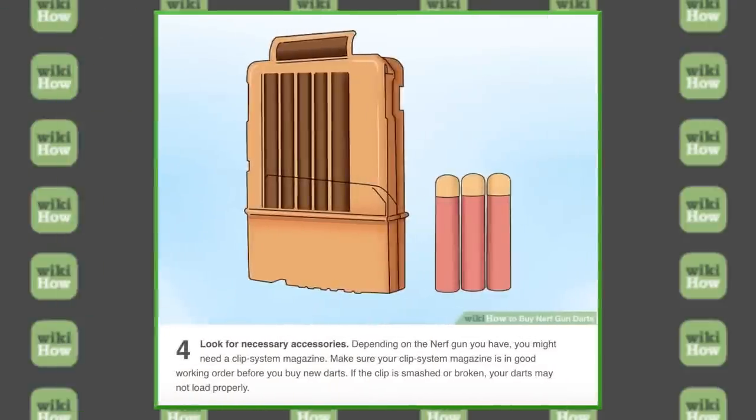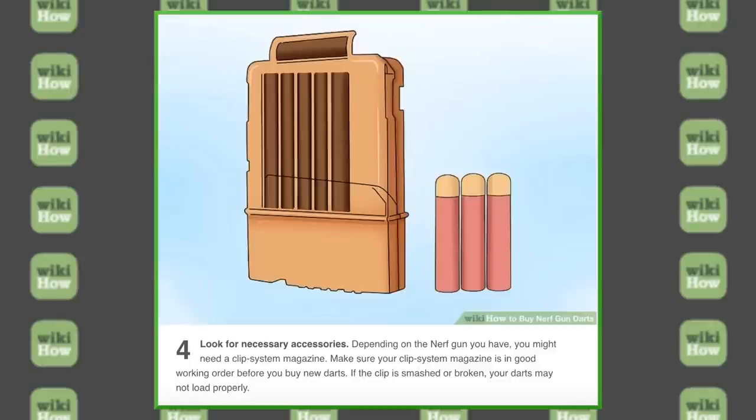Number four — look for necessary accessories. Depending on the Nerf gun you have, you might need a clip system magazine. Make sure your clip system magazine is in good working order before you buy new darts. If the clip is smashed or broken, your darts may not load properly. That sounds about right — if your magazine is damaged, go get a new one, which I would imagine you would get in the toy aisle at the store, preferably if it's on sale. I'll also recommend online stores for other types of magazines that might be better. Don't buy six-round magazines — those are not worth it. And that's the article.